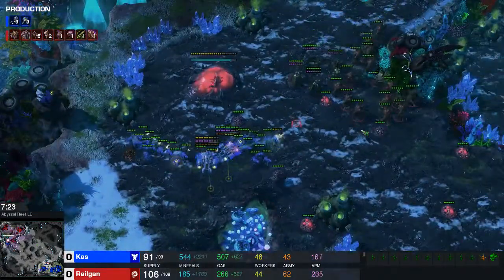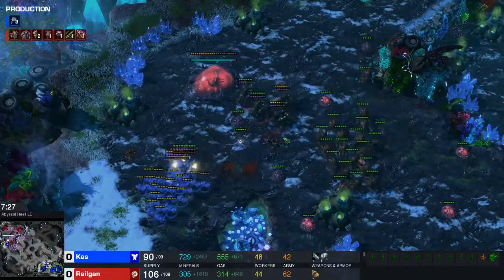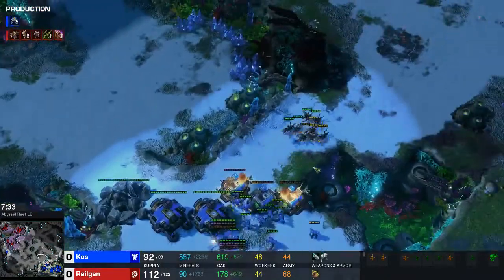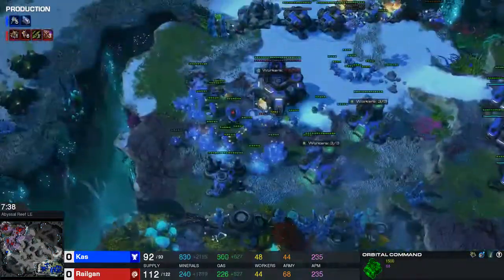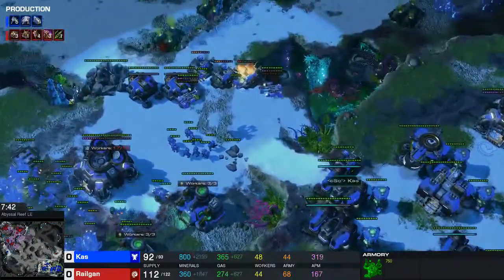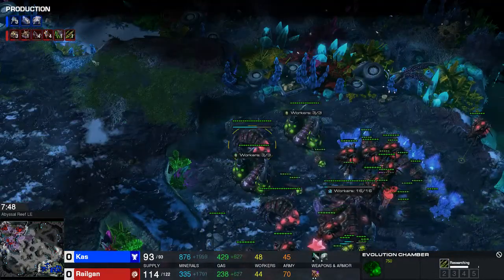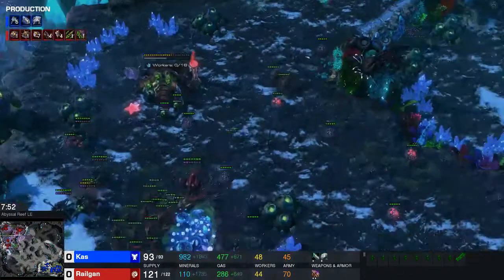I send in my queens first, once again - I want the queens to tank, because queens are a lot tankier than my other units. Got a nice hit on his army there. He repaired the depots nicely. So even though I delayed my 3rd base for a really long time, my 3rd base is still quicker than his. He has double ebay, so he's now getting plus 2. I'm getting plus 2, plus 1 - our carapace is already done.